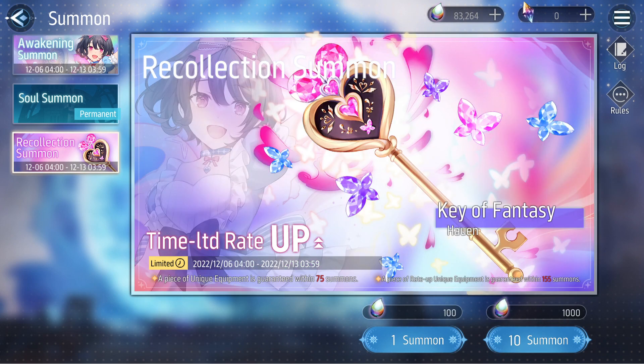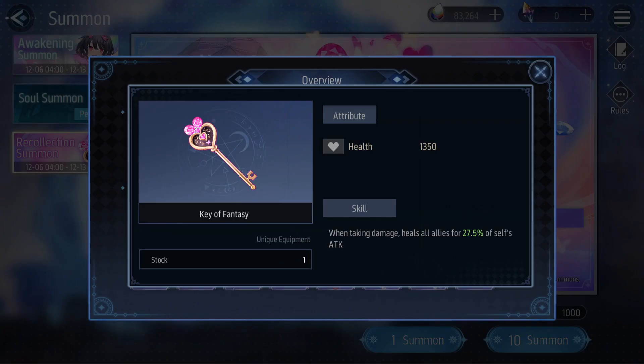Her unique equipment has already been released alongside her initial battle pass introduction, but we'll still go over it for the formality of this video. Her unique equipment is called Key of Fantasy. What it does is: when taking damage, it heals all allies for 27.5% of her own attack. Her kit has no healing by default — it's essentially locked in her unique equipment. I think this healing still counts when you're taking damage whilst in invincibility, because you still take immune zero damage.